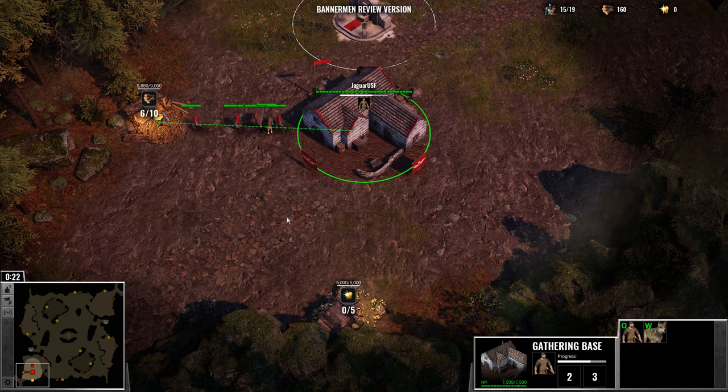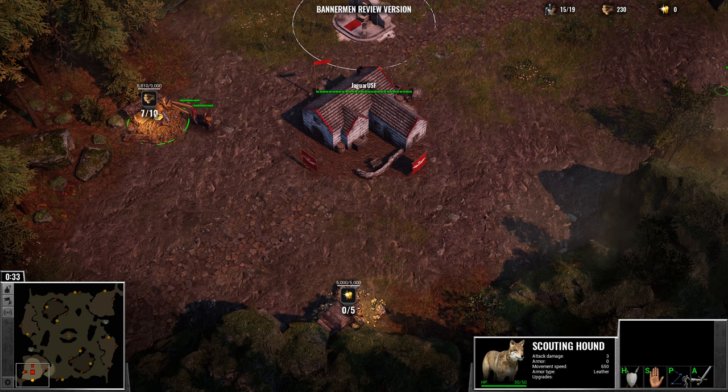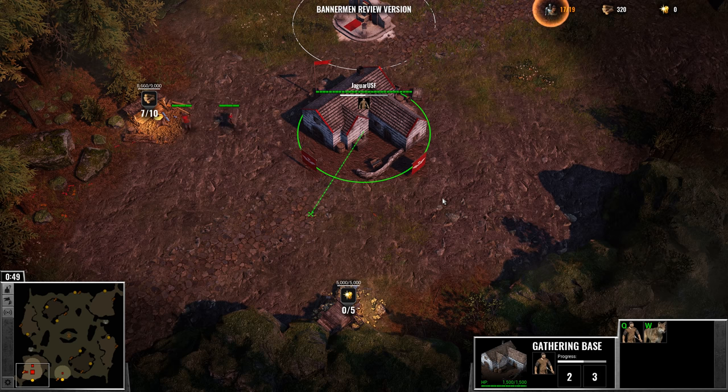I'm going to send my little scout guy out. There is a finite amount of resources — you can see there's only 9,000 wood, and you will eventually run out, especially if you max out your economy like I like to do. There's also a hard cap on how many workers you can have per resource location. You can only have up to 10 wood workers, and then you'll have to expand out across the map.